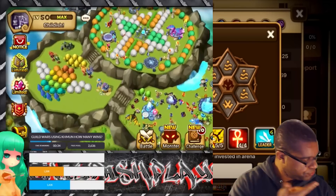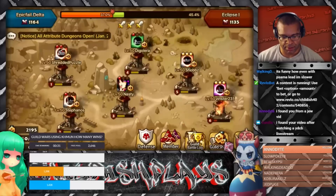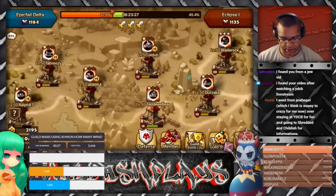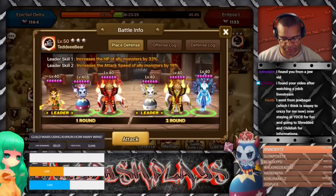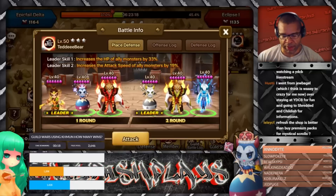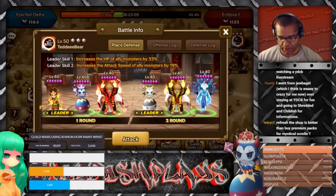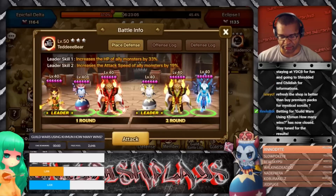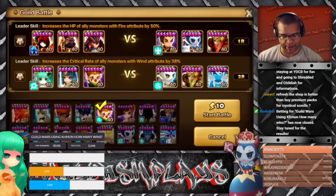Alright, let's get to that match. We've got a green bar, a TD Bear, Gemini - okay, okay. No matter what, we need to use Khmun. Khmun wouldn't make sense against Gemini because he can remove the buff, so I think we're gonna have to use him over here.